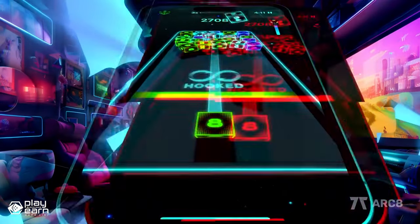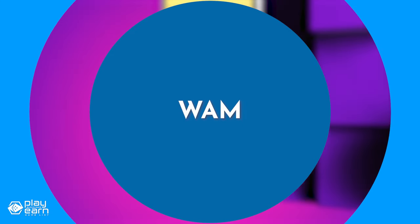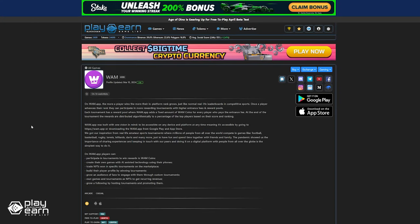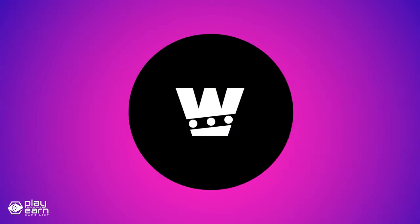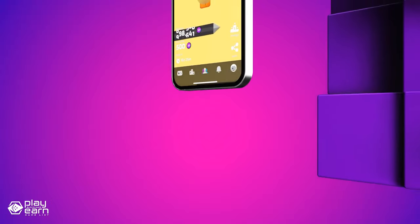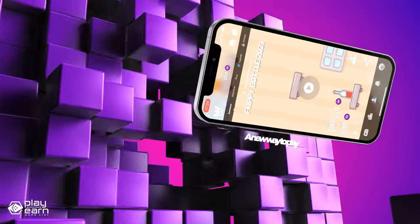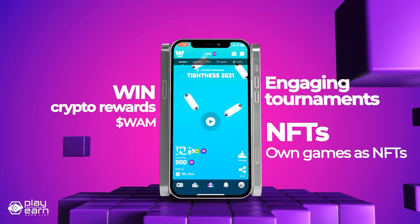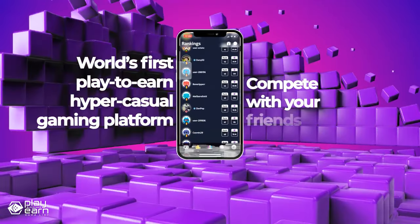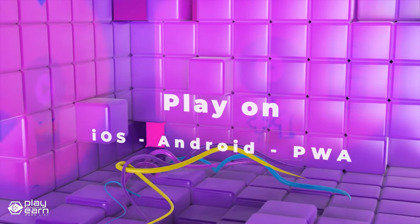For even more info on Arc 8, or if you want to try out the games yourself, you can check their website and socials. The next game on our list is Wham. Wham is an arcade casual game being built on BNB and other chains. It's a gaming platform that offers hyper-casual fun games where players can compete in tournaments to earn digital assets and rewards. It uses blockchain technology to secure digital assets and AI to enhance the gaming experience. Players can earn crypto by participating in skill-based tournaments, developing games, organizing tournaments, and marketing games on the platform.